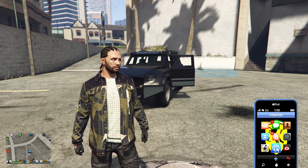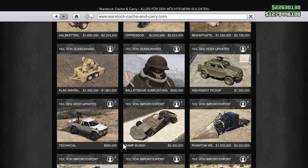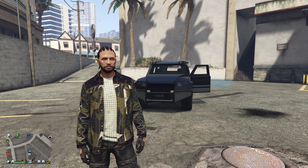Ich gehe mal kurz auf die Website, wo ihr den kaufen könnt. Den könnt ihr kaufen bei Warstock Cash & Carry für 1.245.000 GTA Dollar. Heftiger Preis, weil wenn wir das mal mit dem Insurgent vergleichen, 675.000 – das ist gerade mal die Hälfte. Schauen wir mal, ob der sich überhaupt lohnt.